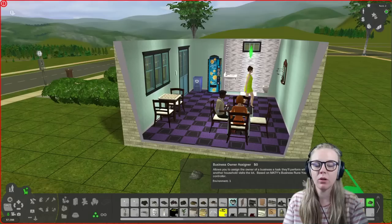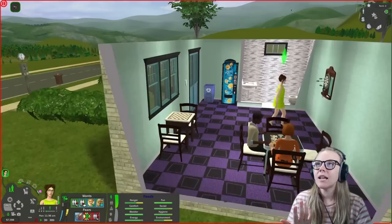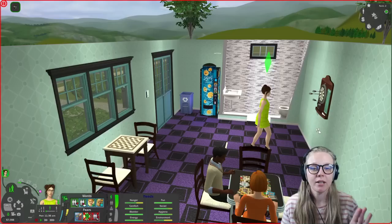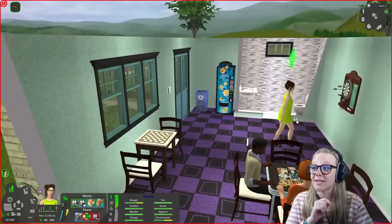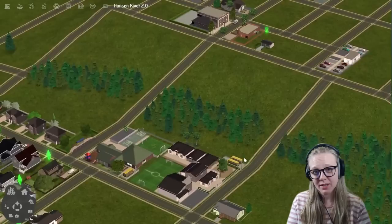Another little mod I forgot to talk about is the Business Owner Assigner — it's a rock object also based on the Business Runs You controller. When you visit a lot with another sim, the business owner usually wanders around forgetting their original assignment. This rock lets you assign the business owner to actually do something useful when you visit as someone else. Thank you to Hendrick, my subscriber, who put me onto this mod — it's very helpful.